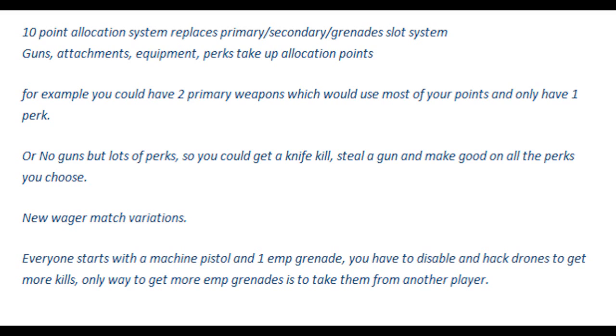Guns, attachments, equipment, and perks all take up allocation points. With those 10 points, you can either get a gun and its attachment and perks, or you could just get all perks, or just get one gun and max it out with as many attachments as you want. This is really key in making the customization of the game much deeper.